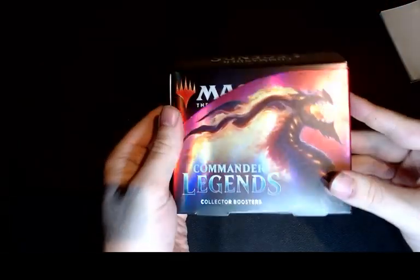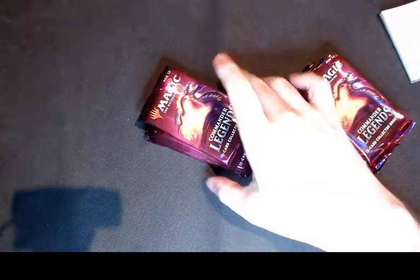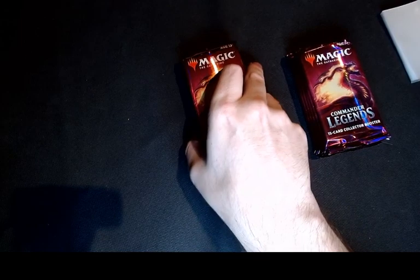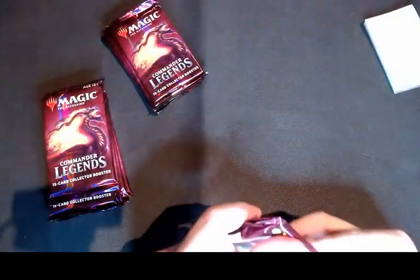It was a bit trickier than I expected. Alrighty, pop it. Open some of the Boosters there. So some of the big ones that we're hunting for: we're hunting for things like Mana Drain, Vampiric Tutor, and the new Commander Lotus. We've got some sleeves ready to go in case we have any of the big hits. Let's give it a go.